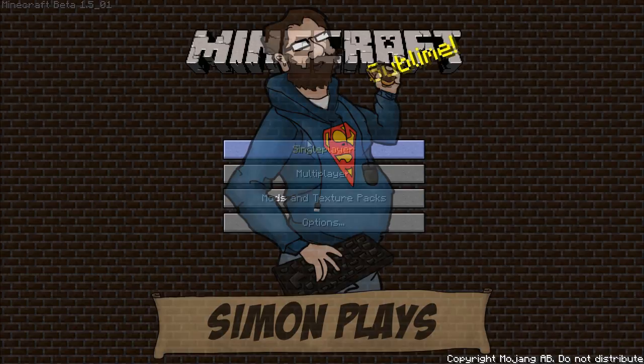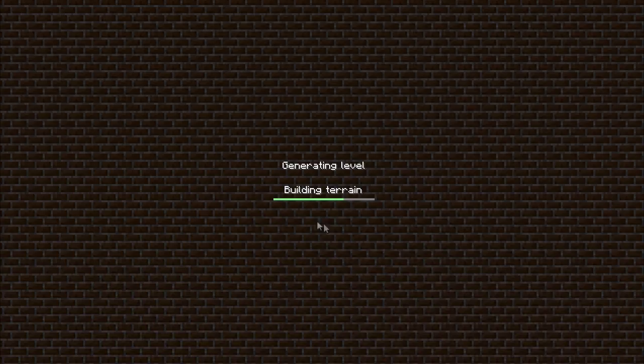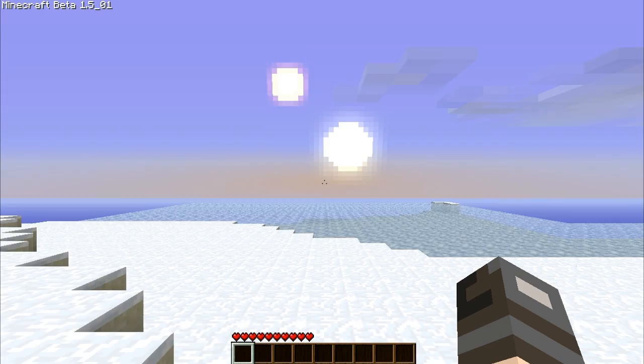I've been told of a special Minecraft seed that will show me weather effects right from the start because it's in a snowy biome. There it is — see that? A whole weird string of numbers. So, what should I call it? Weather Test 01.A. That's a good name for it. So that's the seed. I'll be able to see weather in-game. I've not actually seen it in-game — I've managed to miss it so far, probably because I mostly play multiplayer.